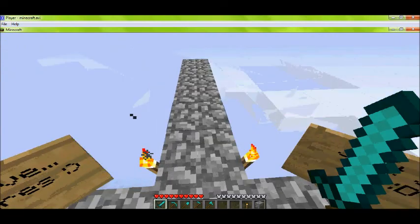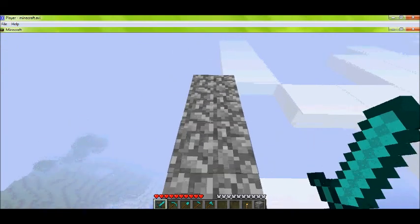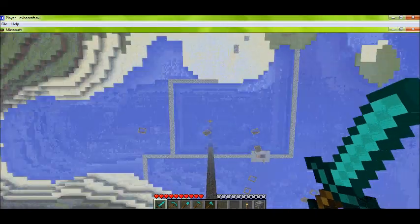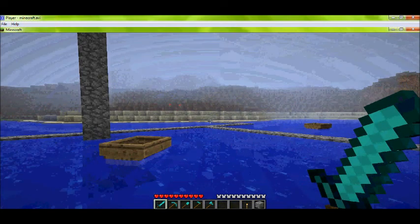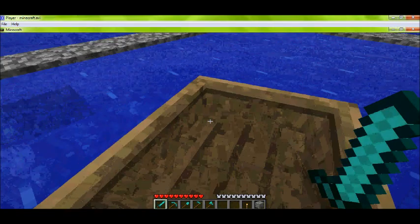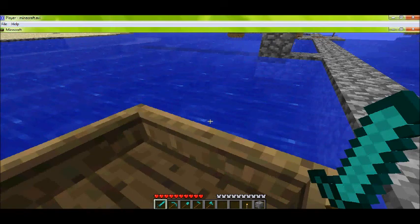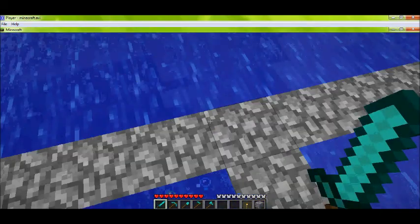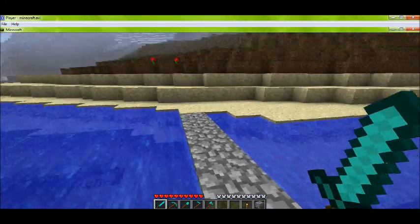The sign just says 'just jump.' Okay so you jump right here. There's a boat — I don't know how to drive one, it's tricky. So here's another way to the land.